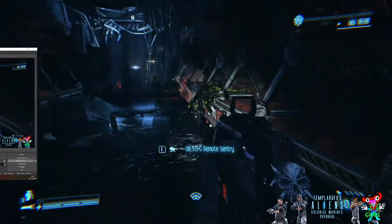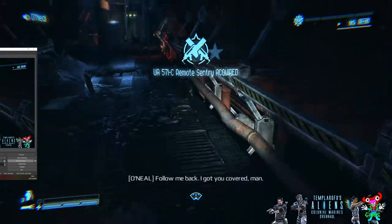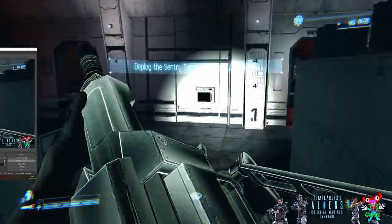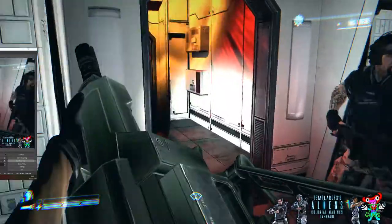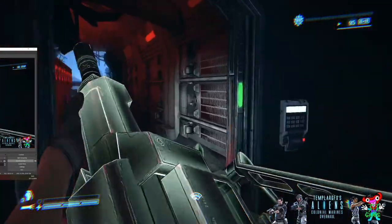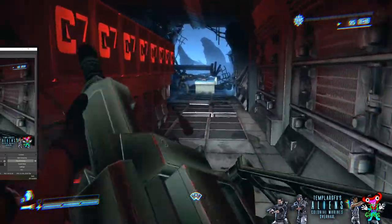I'm going to pick this up — hold E, press E to pick the turret up. Right, now we've got to go and deploy the sentry turret. I'm going to show you what I think you're doing wrong every time you're trying to put it down.